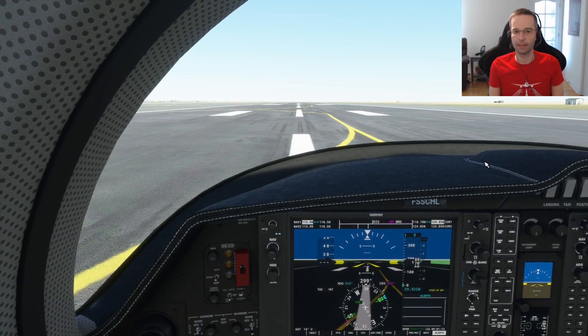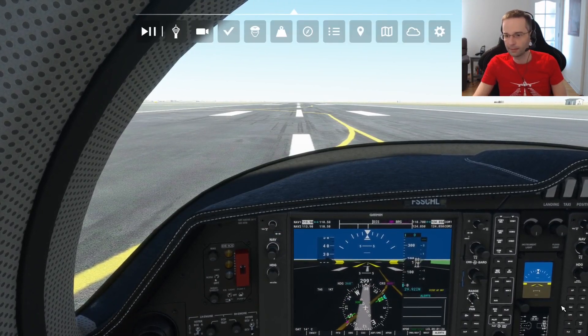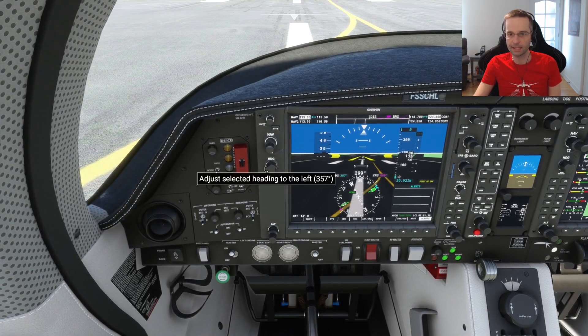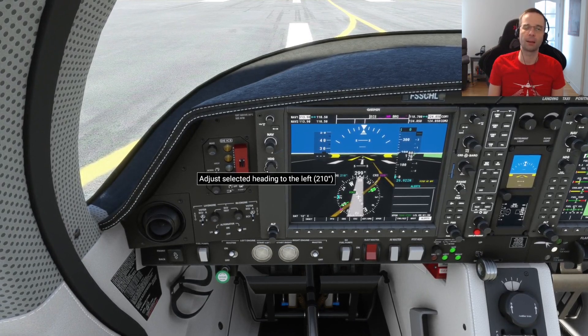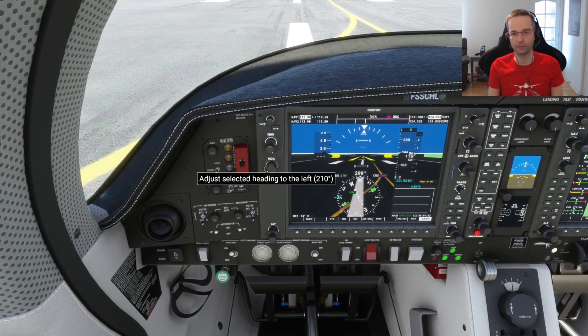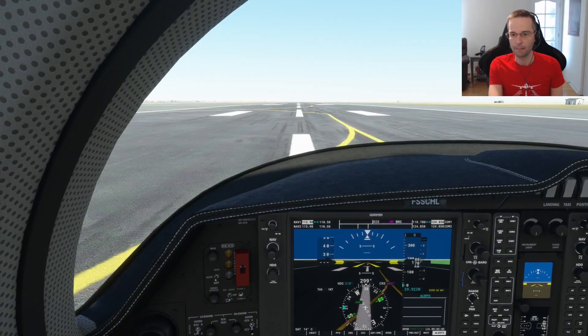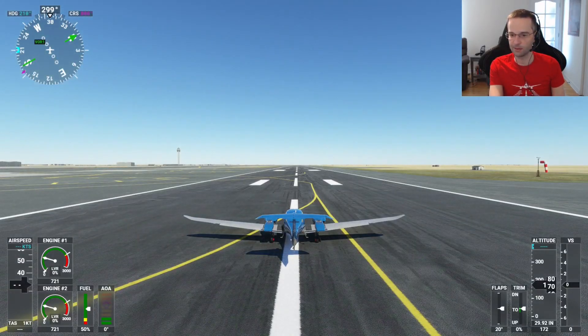I'm now on the runway ready to go. One thing I should have done before taxiing onto the runway is set my heading bug for the first turn I'm going to make. Normally I'd do this once airborne, but because there's a lot happening on takeoff in a multi-engine plane I like to set it ahead of time as a visual indicator of my next move. I've set it for a 90-degree turn once I've reached a safe altitude to stay in the traffic pattern. Flaps are in the takeoff position and trim is set — ready for takeoff.